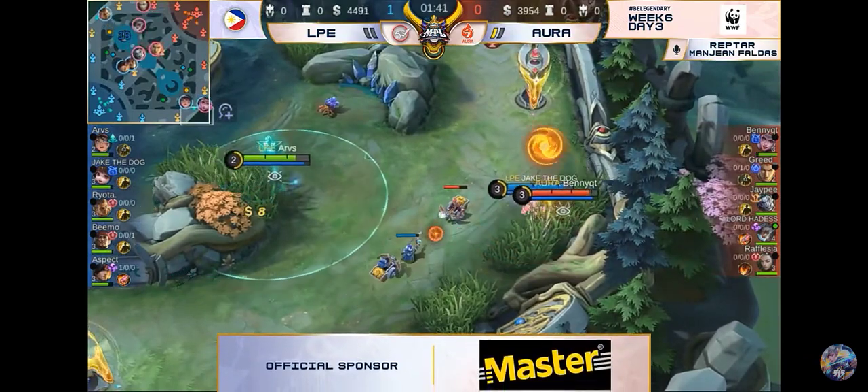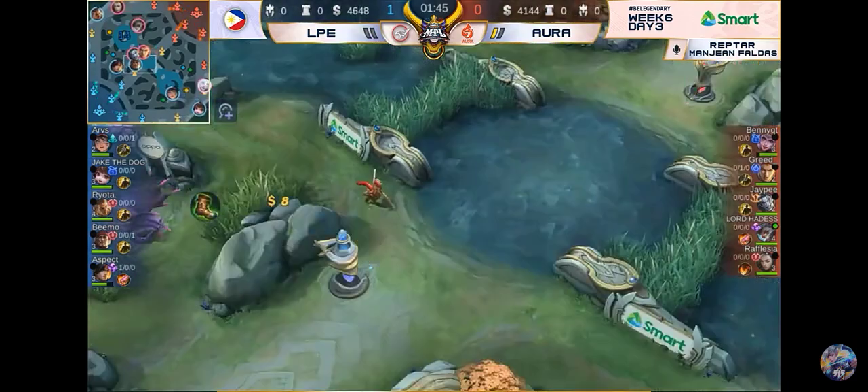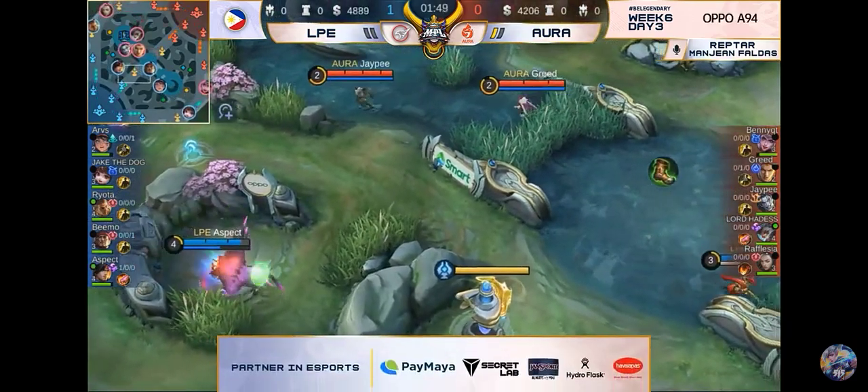Yung pokes na ginagawa ng Aura, hindi effective — to the point na LPE yung nakakuha ng first blood. Grid nahuli doon. And the focusing mark from Matilda gave increased damage for the team on the target, which is why nahuli nila si Grid. Yung pinakita dito ng LPE: hindi namin masyado kailangan ng tank — sustain at damage na lang.